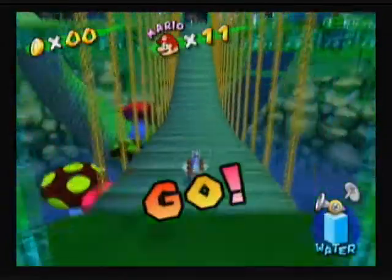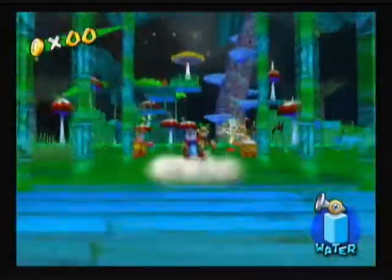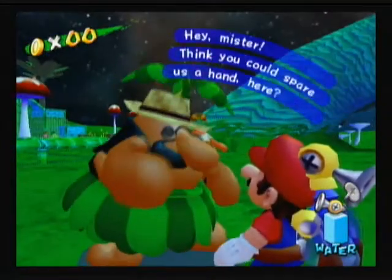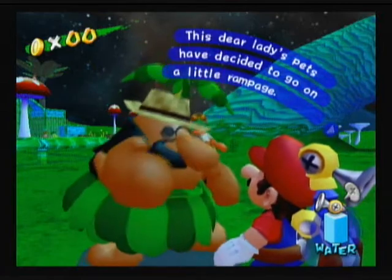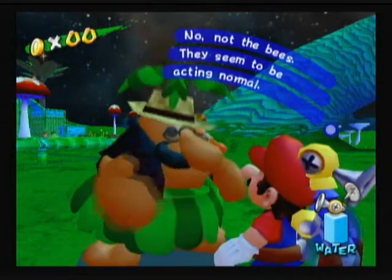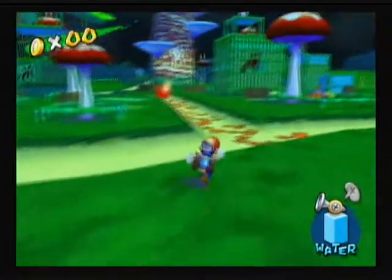So we're in Pianta Village — you can see it's dark and not quite a huge area. Let's talk to this gentleman right here. He says this dear lady's pet has decided to go on a little rampage. Not the bees — they seem to be acting normal. I would be asking about the bees, but the bees are not even related in this episode.